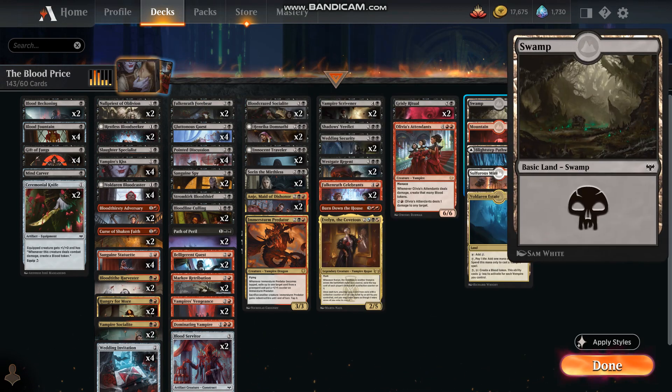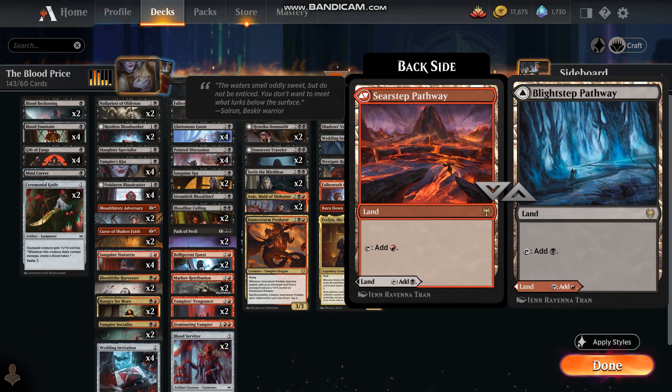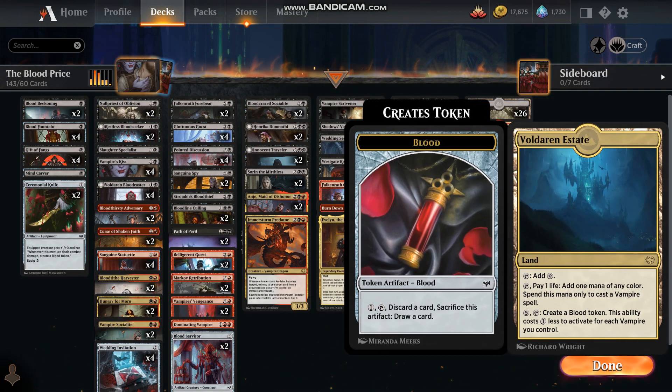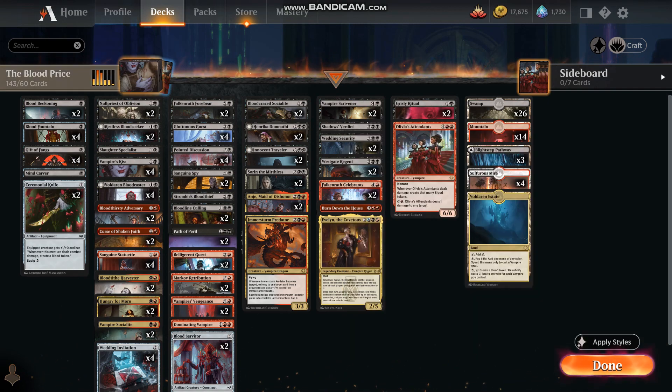For lands we've got Swamps, Mountains, Blightstep Pathway, Searstep Pathway, and Sulfurous Mire. And just to round things out, the Voldaren Estate. It's a fairly thick deck, and you know how I feel about thick decks.